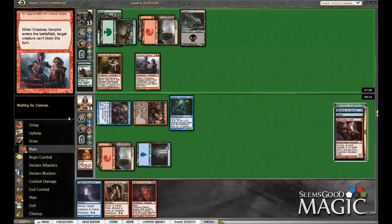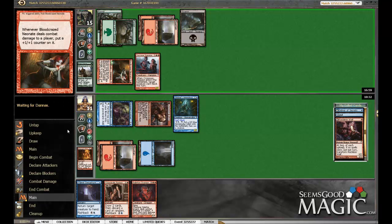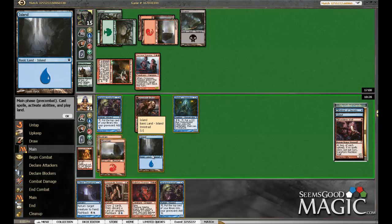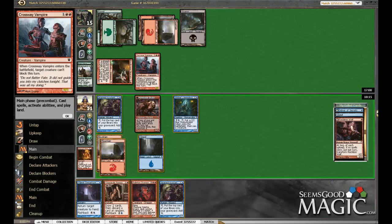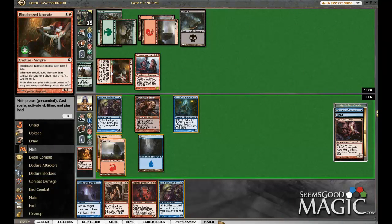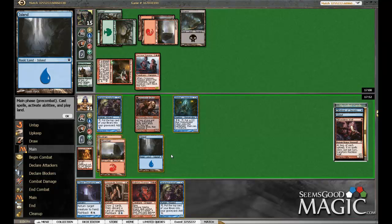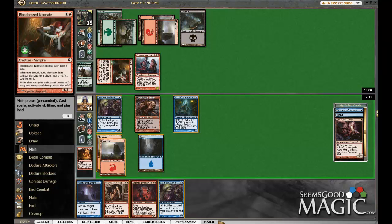I was not planning on blocking anyhow. I would like to see a land - that'd be lovely. The shortage of blue is really bumming me out. So I think our plan is we could bounce, get in for five. We have to keep two guys back to chump one of them for the neonate, then we could bounce it next turn - could ravines. Lots of good things to discard, we're gonna need lands.